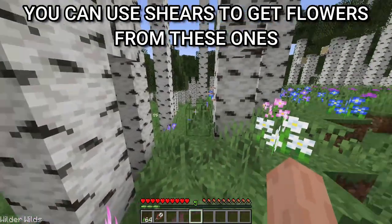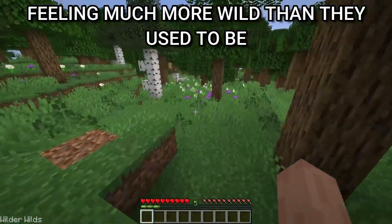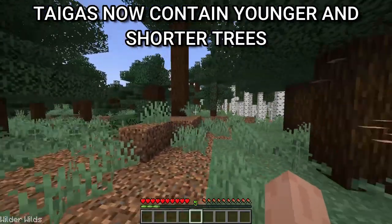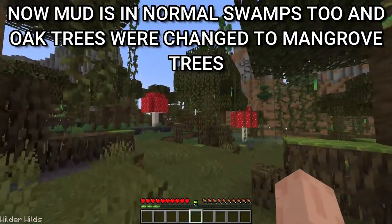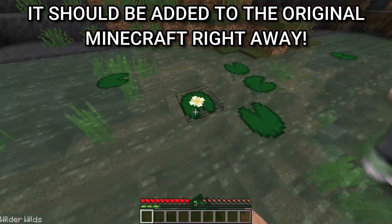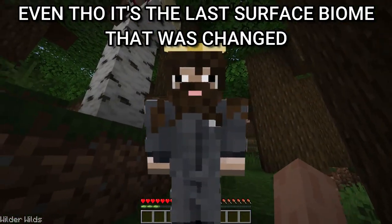These flowers are used to craft ice. You can use shears to get flowers from them — it looks pretty cool on the ground and I'll definitely use this for decorations. Forests have also received significant upgrades, feeling much more wild than they used to be with vegetation that reminds me of beta Minecraft. Oak trees now have branches and massive oak trees are more common. Jungles now contain younger and shorter trees alongside taller ones, with coarse dirt paths. Mud is now in normal swamps too, and some oak trees were changed to mangrove trees but remain rare. Dark oak forests have some trees that are way bigger now.